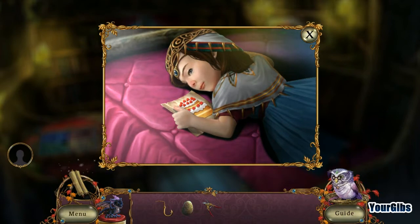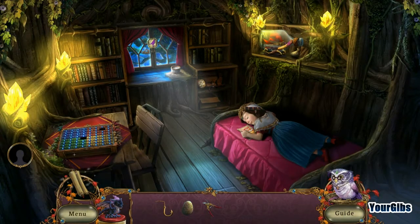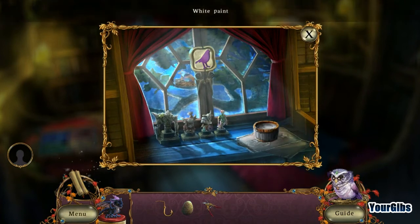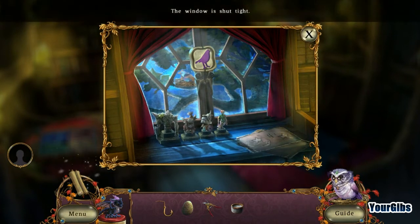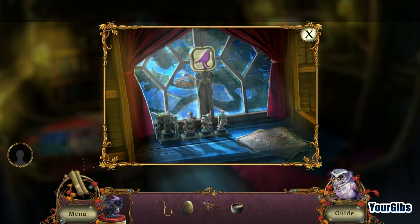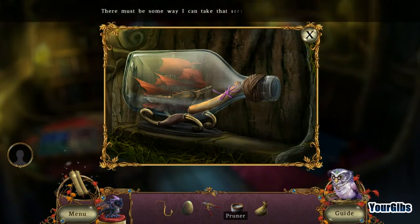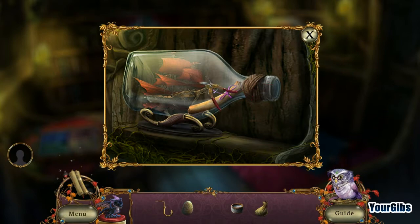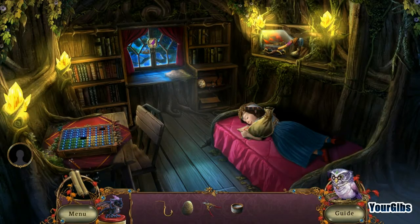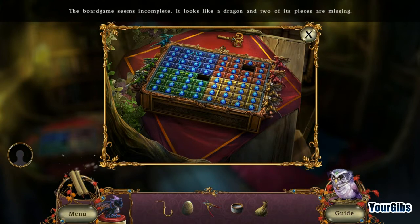She is adorable, there's no doubt about it, and this whole idea that we get to play with her is kind of neat. So in the history books it's believed that the gins helped the queen once in her travels. We use the sneezing powder. Board game seems incomplete — it looks like a dragon or two is missing.